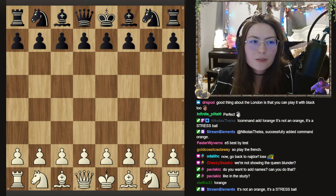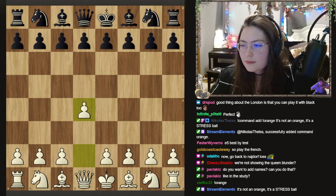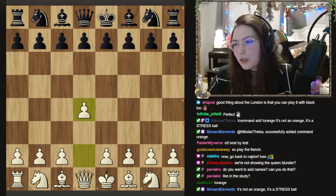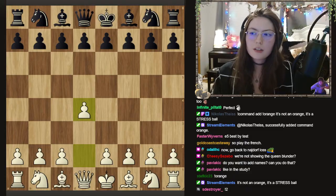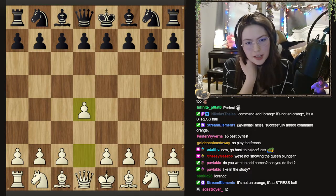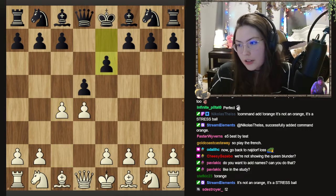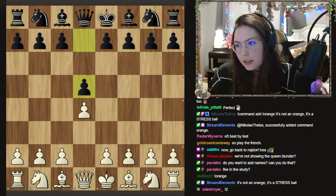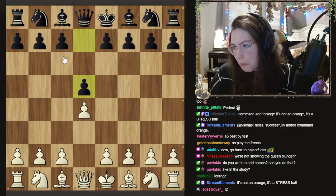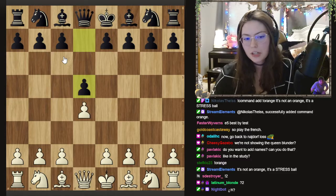So this was round two of the closed. I really wasn't sure what my opponent was going to play. It's nice because this tournament you get your pairings ahead of time with your colors and everything so you can prepare for people. I thought there was a decent chance it would be a Catalan, a decent chance he would play Slav or something. I just had no information on what he plays.